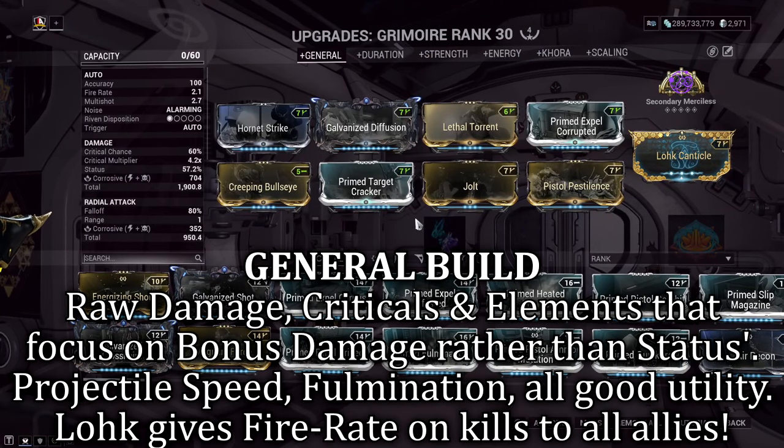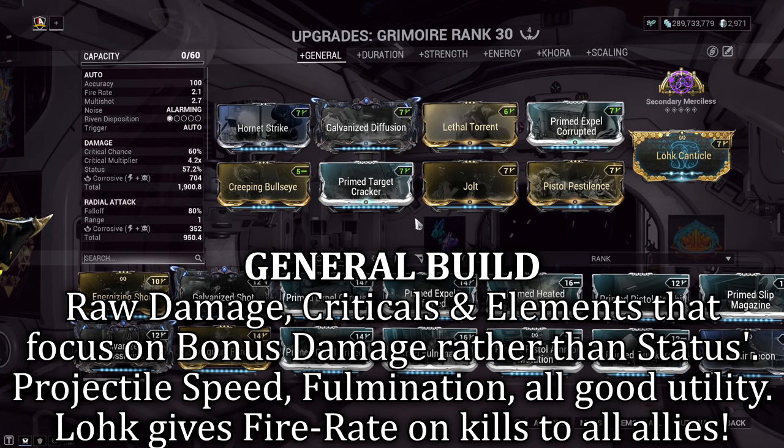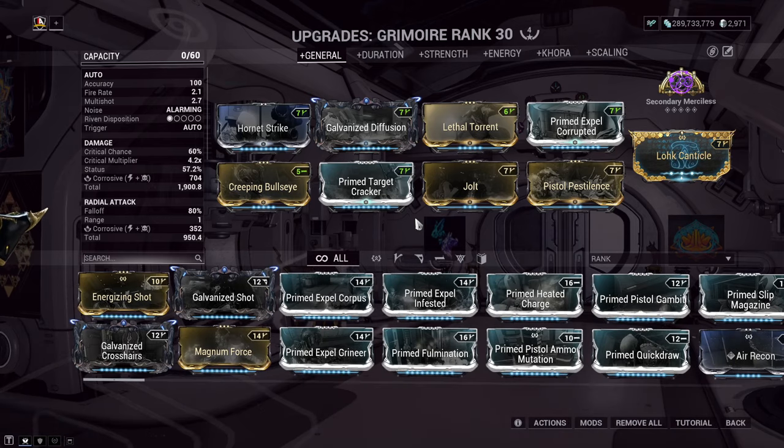Build number one is a general type build with a lot of raw damage, and it's flexible to the user. Ideally, I'm just looking to have a little fun with the weapon and have somewhat decent damage output. The weapon itself looks cool, and I'll be using it and trying more things out over the next few days. It's a simple yet effective DPS build with a bit of flexibility to work with.